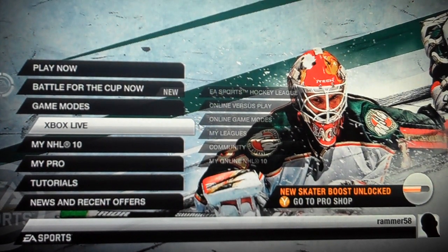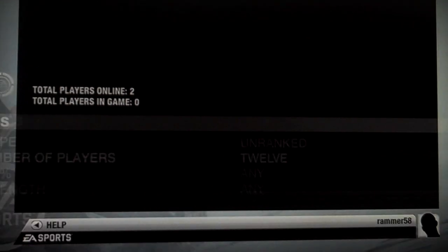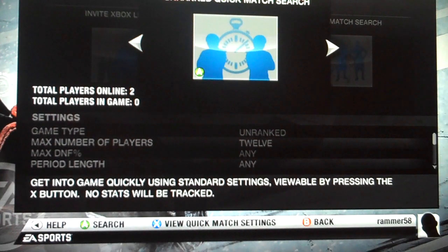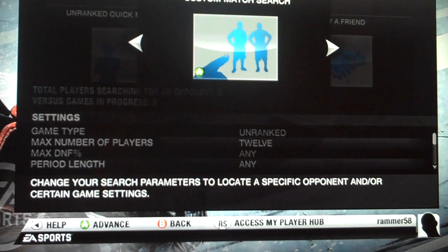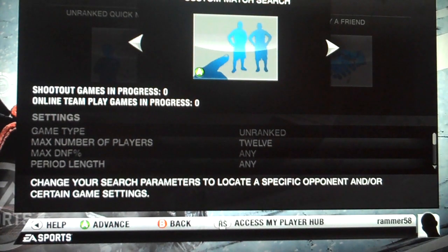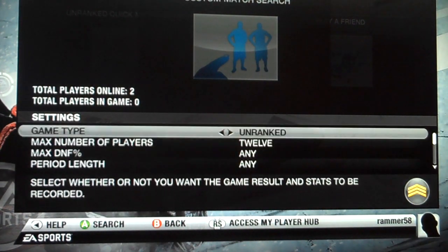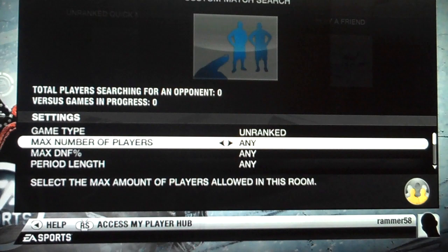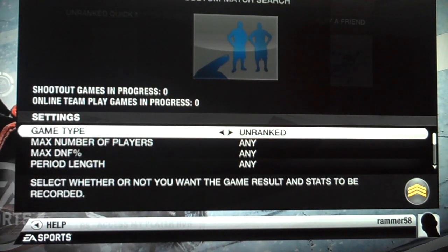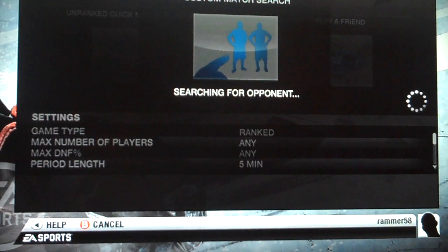It's a good way to practice with your teammates. So I select online. The first way to get in there is I go to Online Game Modes and I go to Online Team Play. From Online Team Play, it's going to bring me into this lobby and there's a whole bunch of options here. I can do an unranked quick match search, invite to an Xbox Live party, play a friend, and do a custom match search. Custom match search allows you to go in and change all the different settings you want. You can make it two, three, or six players. You set all these settings up and then spawn your game. I'm going to make mine ranked and it'll spawn in and you can see it start searching for your opponent. So that's one way to do it.